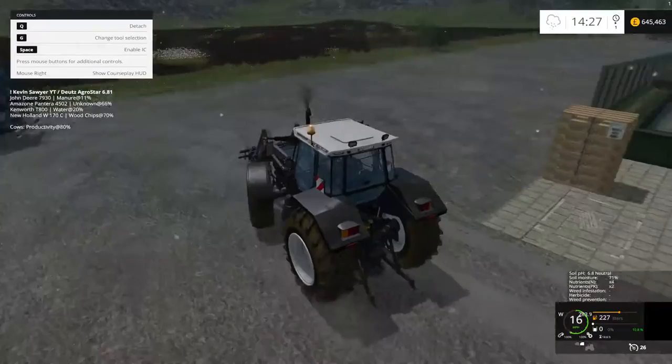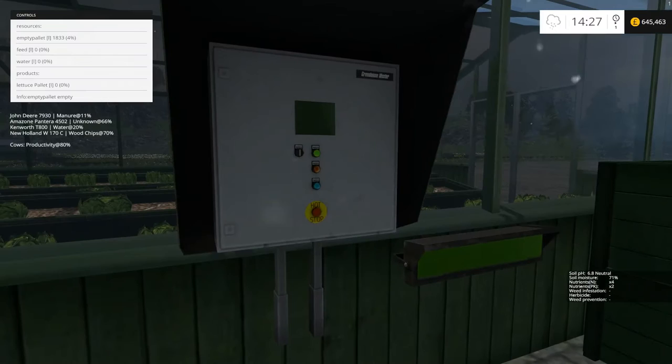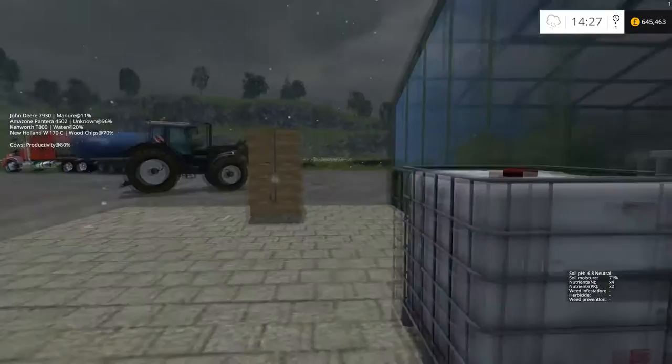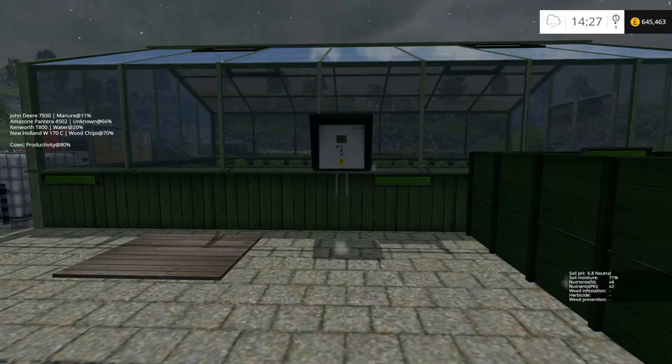Drive them up to this point here and bob's your uncle. You can see it shows a full pallet appearing there - not a bad thing. Walking over to the pumpkins greenhouse now, you can see it's got some pallets in it, enough to make a start. It's coming up at four percent, but if I fast forward time...